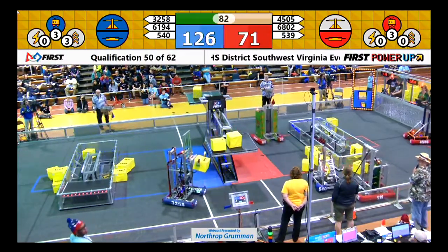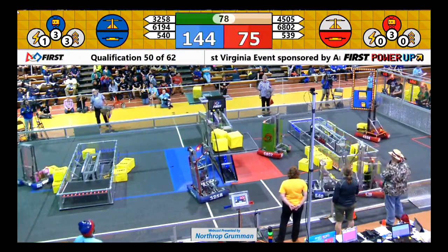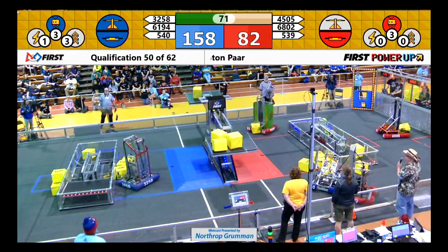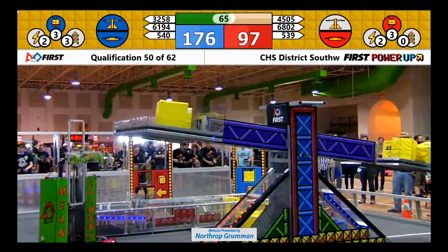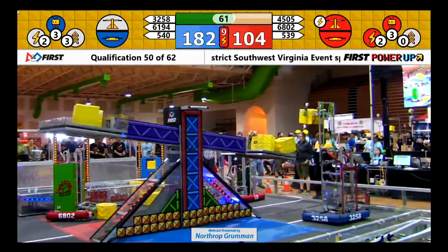Got some defense going on right now — 539 and 540 duking it out, neither one of them able to get anything done except defense against the other. The exchanges are still getting filled, and blue continues to hold the scale. It's been a good defensive strategy for the blue alliance; they've been able to hold the scale most of this match.